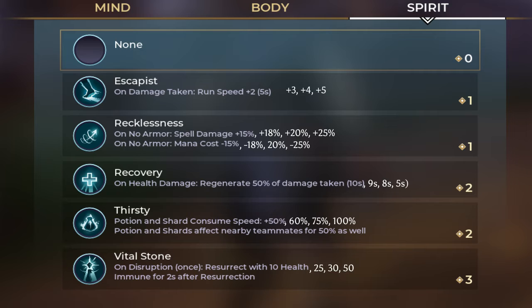Thirsty: your armor, shard, and HP pot consumption rate goes up by 50%, 60%, 75, and 100%. Vital Stone: once per game, if you reach 0 HP — i.e. if you're knocked — you'll be immune for 2 seconds, you can't attack either, and come back with 10, 25, 35, and then 50 HP, no armor.